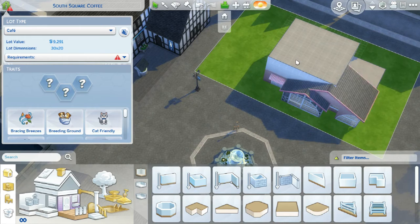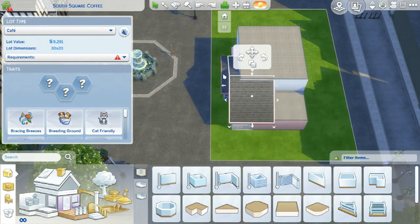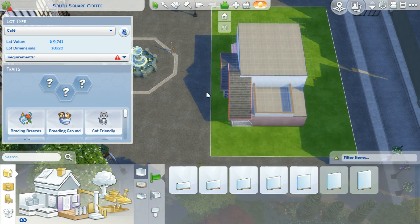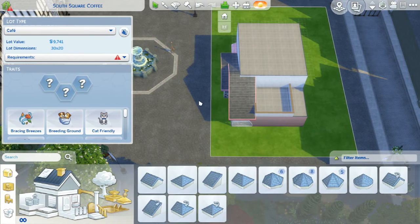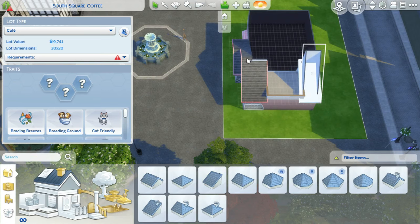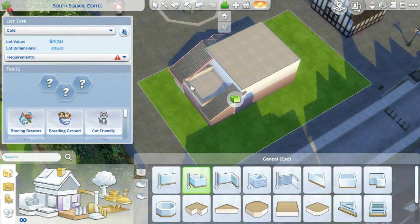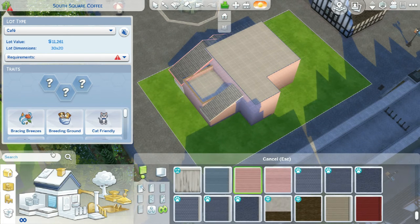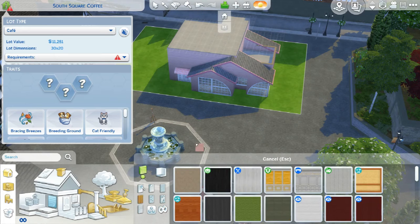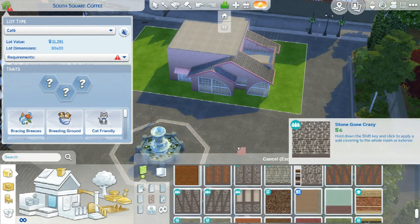I also have a build coming up where I make a pirate ship themed restaurant, and I wanted to use that as an opportunity to do something a little bit fishy. This one I decided would be in Windenburg. It's a very watery world, they don't have a restaurant, and in my save right now it's probably the emptiest world - completely my own fault. A lot of people love building in this world, but it's just not my cup of tea.